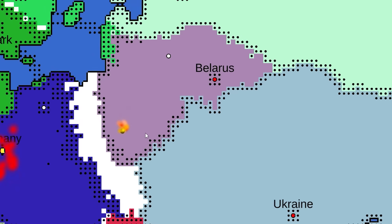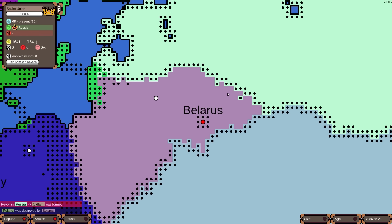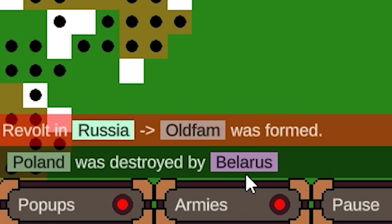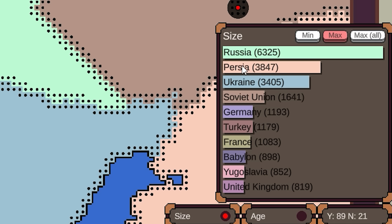Someone's collapsed. Germany got another kill — it was Poland, of course, not surprised. Belarus was the one that took them out on the east this time. Poland actually destroyed by Belarus. Russia still has a lot to deal with over here. If we look at the size, Russia is still far and away, even after that revolt, the biggest country on Earth. It's Persia and Ukraine competing for second, and the Soviet Union is a brand new country — literally the fourth youngest, only 20 months old.